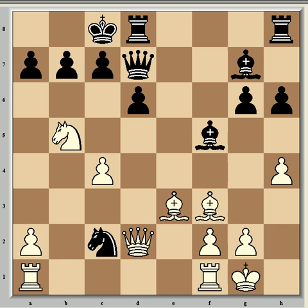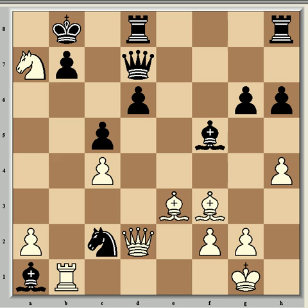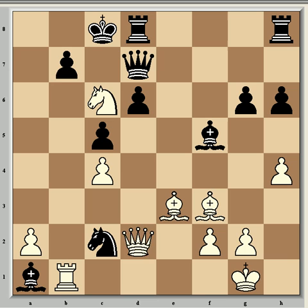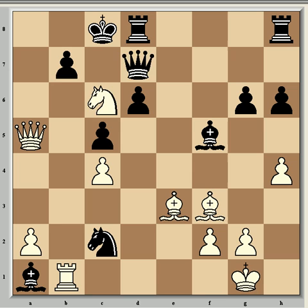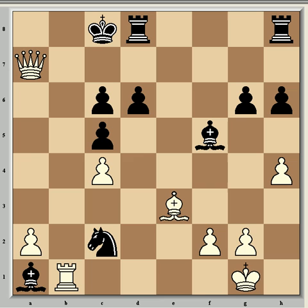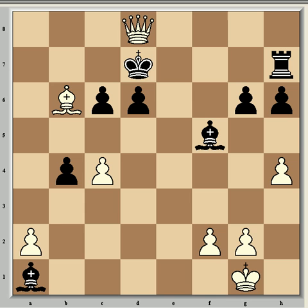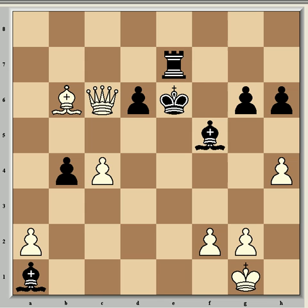If Bxa1, now comes Nxa7 check, Kb8, and Rb1 — incredibly — is winning for White. Best play continues: c5, Nc6 check, Kc8, Qa5, Nb4 — the only defensive move other than sacrificing the queen, but that would fail too. If Qxc6, then Bxc6, bxc6, Qa7, and White has a big advantage over three pawns. Best play continues Nb4, Rxb4, cxb4, Bb6, Rh7, Qa8 check, Kd7, Qxd8 check, Ke6, Qe8 check, Re7, Qxc6, etc. — easily winning for White. So after Nb4, Rxb4, White is easily winning. If cxb4, then it's mate in three: Qa8 check, Kc7, Bb6 check — a very nice sacrifice — forcing Kxb6, and now Qa5 is mate.